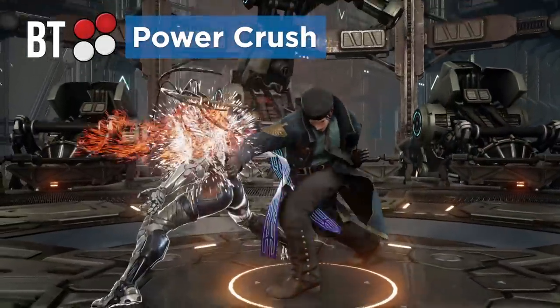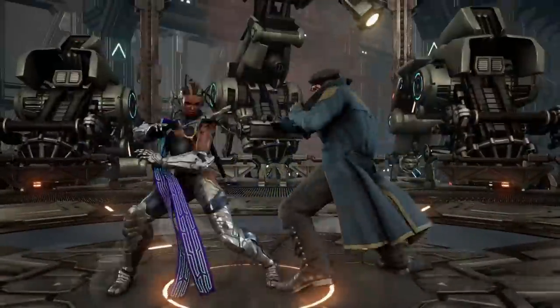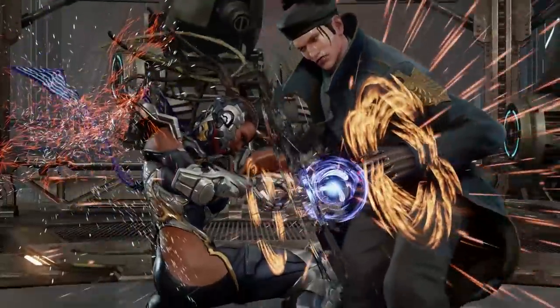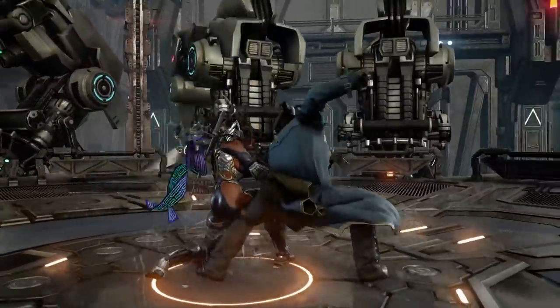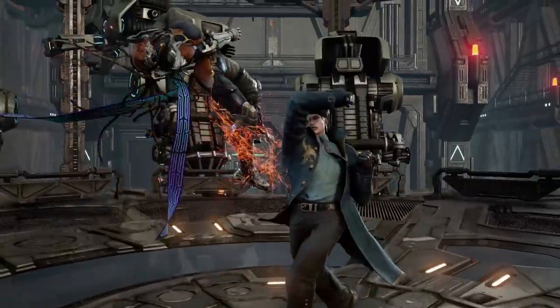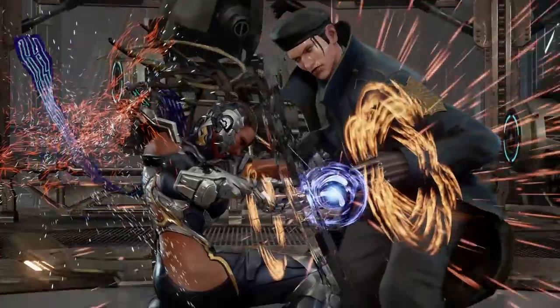Raven has also gained access to a power crush from back turned, which makes interrupting her back turn shenanigans even more risky. This doesn't alleviate the main weakness of back turned, which is sidestep left, but it's still a very useful tool in her arsenal.